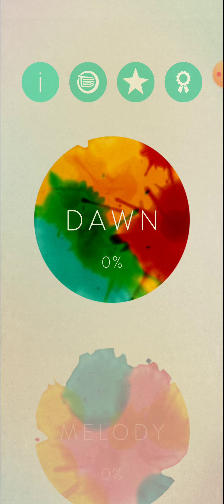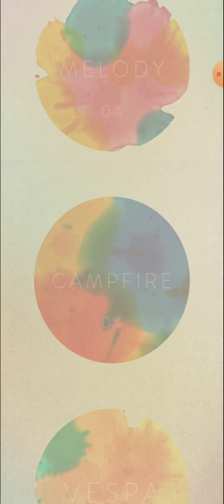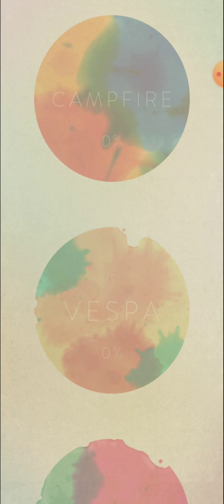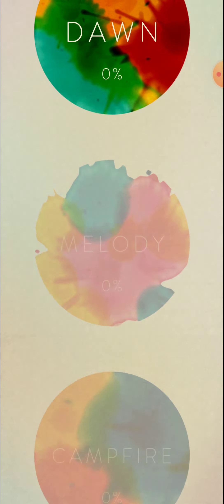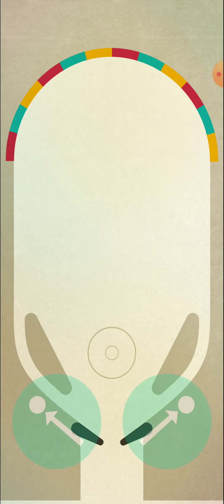This is the level of Melody and Campfire — there are levels. This is the set, there are 3 bottles. Here we have completed the bottle and we have to make it a pinball.